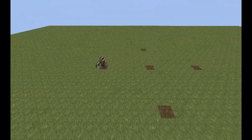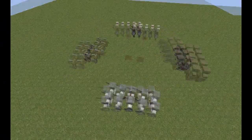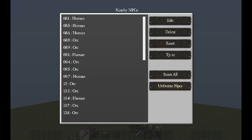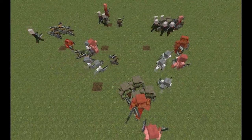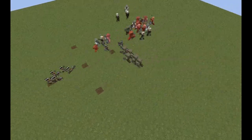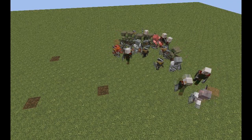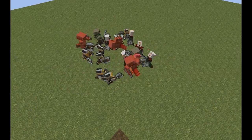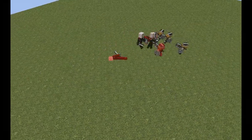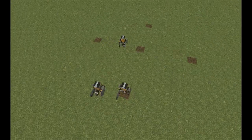Welcome back to round three guys. The first round was the humans and the second round was the dwarves. Let's start round three: five, four, three, two, one, go! They're getting too far but they're still attacking. The humans are out — it's dwarves against elves. The dwarves won the third round! So dwarves have two points.